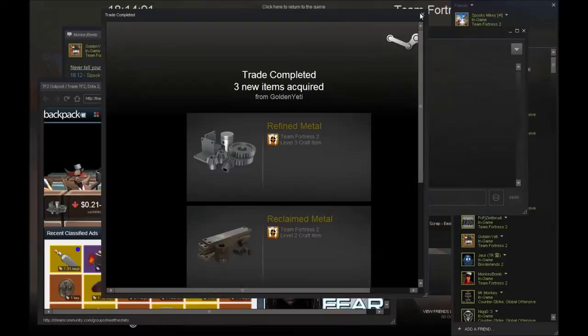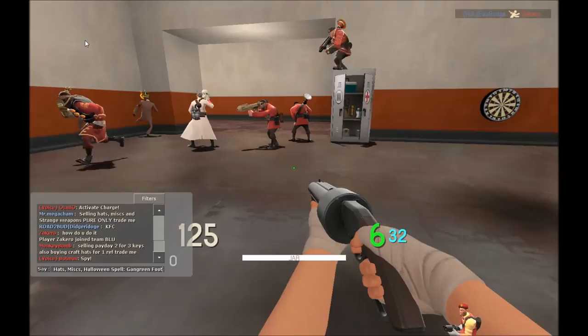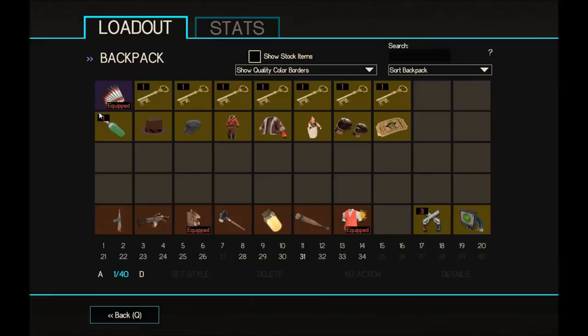Let's see if we can buy a key. I'm selling: hats, Mist, Halloween spell Gangrene Footprint, Apocofists, and buying a key. That's pretty much all I have to sell — oh, and a Tour of Duty ticket, I forgot.